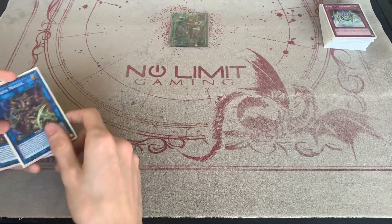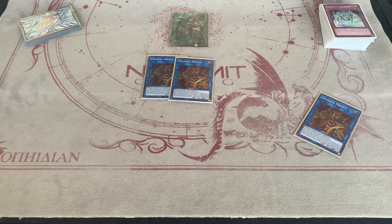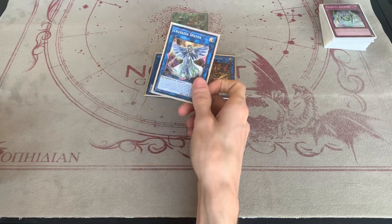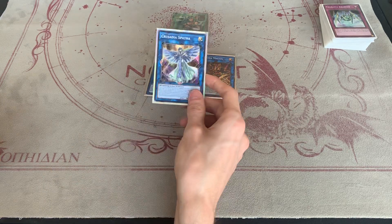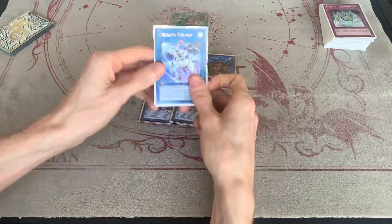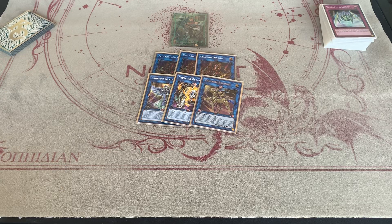Moving to the extra deck — three Saryuja Skull Dread. You always liked Saryuja but you have to cut things down to be optimal. Once I get Borrelsword Savage Dragon I'll take one out and go to two Saryuja. One Crusadia Spatha — Spatha is the key combo piece to your entire play. I didn't want builds that just use Spatha alone and drop all the Crusadia extra deck monsters; that's not a Crusadia deck to me. So I opted to play one Regulex and one Equimax, because to me it's not Crusadia without Equimax.